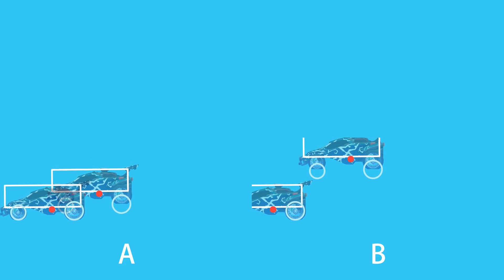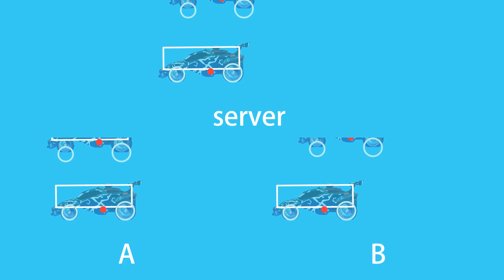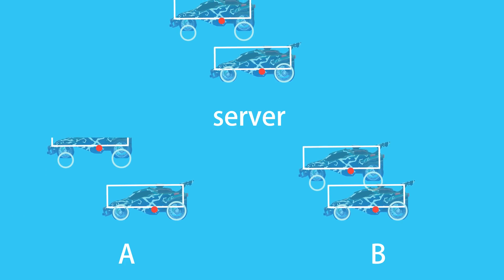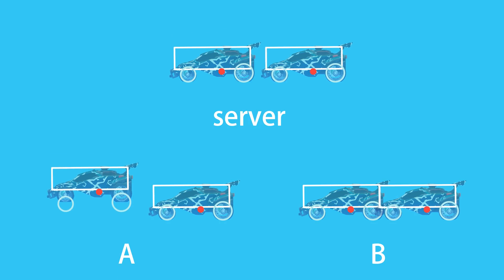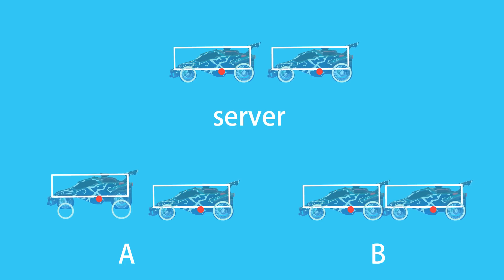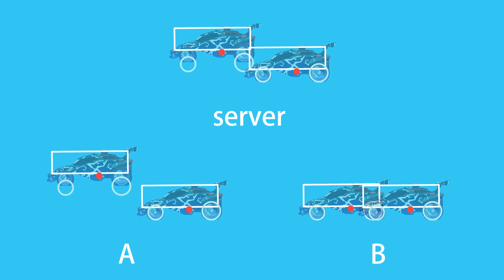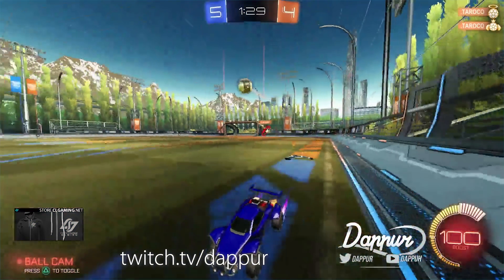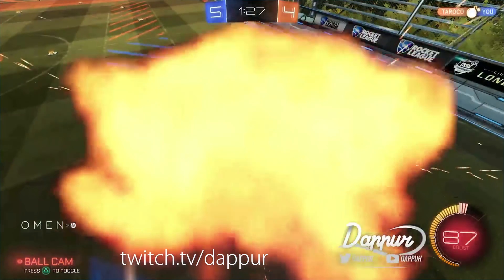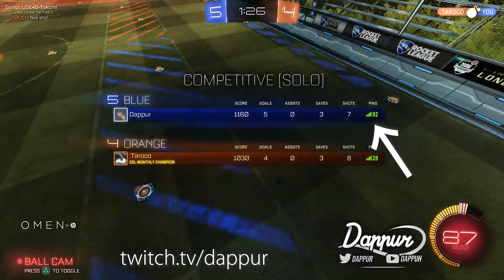First of all, we need an unbiased entity: the server. It's not going to be able to get rid of the delay altogether, but it is vital to making online games fair. The state of the server physics always gets treated as the true state of the game. If the server determines that player A was indeed demoed, then that might still frustrate them, but it will ensure that each player has the same opportunity, assuming both players have the same ping to the server.